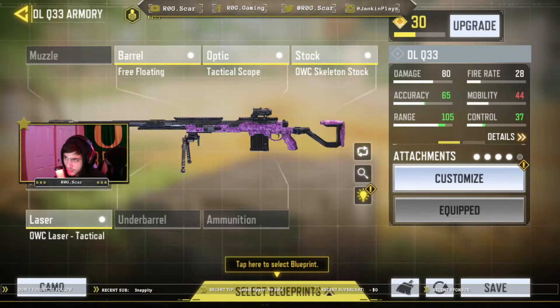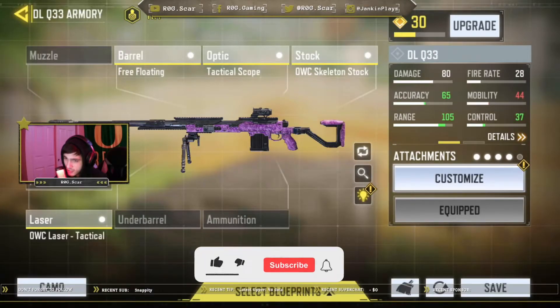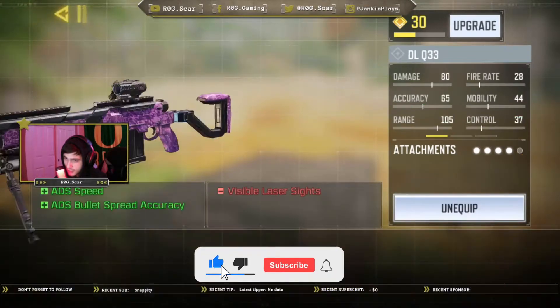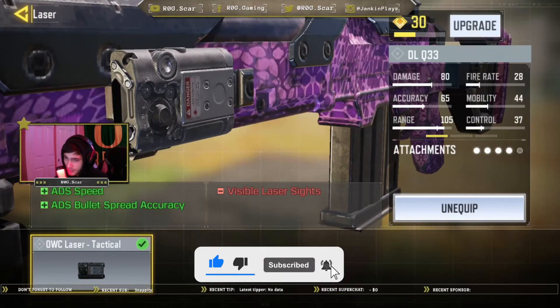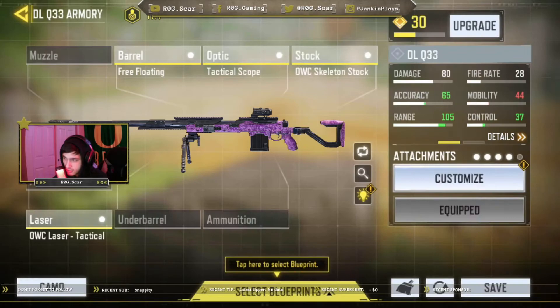The third attachment is the OWC skeleton stock, to also increase ADS speed and movement speed, but at a decrease to ADS bullet spread accuracy and flinch stability. If you want to counter that, you can use toughness. The fourth attachment is the OWC laser tactical, to also give more ADS speed and ADS bullet spread accuracy — so that just countered the stock.